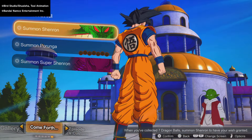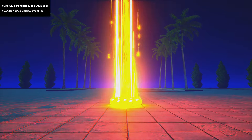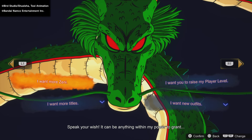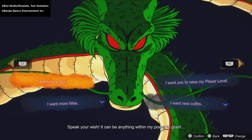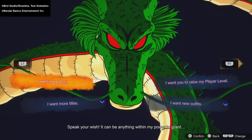Now let's look at the different dragons and start summoning Shenron first. All of these dragons essentially have the same wishes. The only key difference is Porunga and Super Shenron — I believe they also have characters available. We can get more zeni, raise the player level, get more titles, and get new outfits.